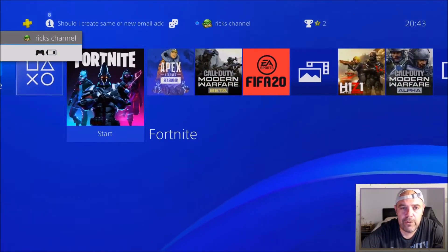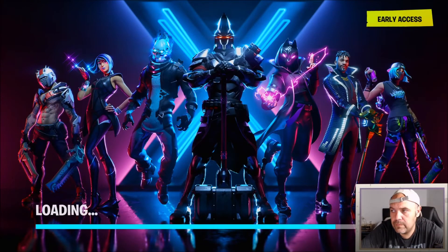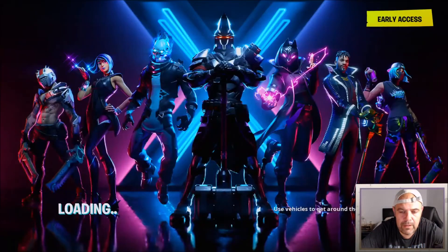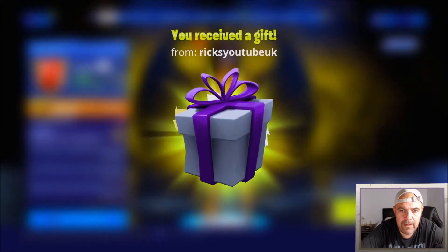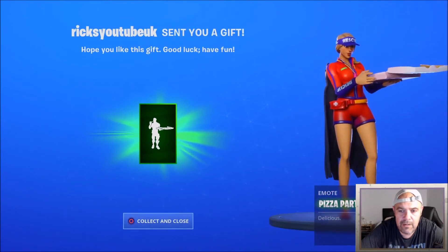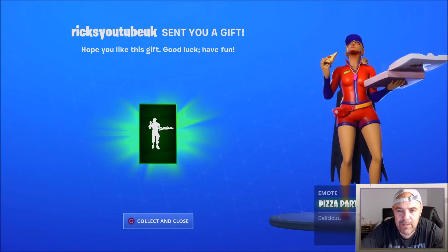I'll load up Fortnite — I'll fast forward to this bit. I'm gonna hit X to play battle royale. And there you have it — I've received my gift that I sent myself. I'm gonna open it, and there you go, it's the pizza party emote. Really like this emote, it's only 200 V-Bucks as well.